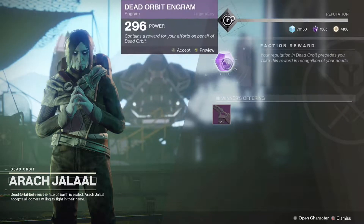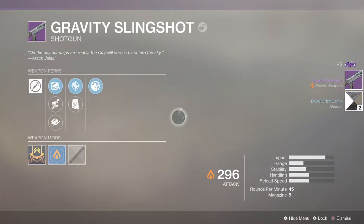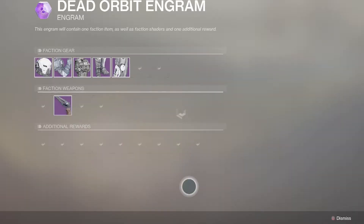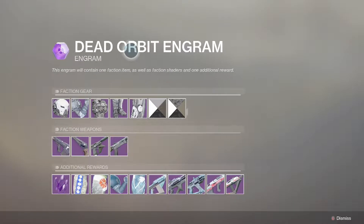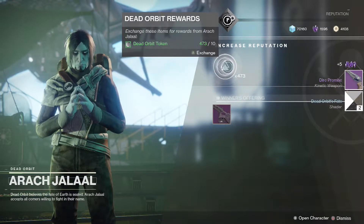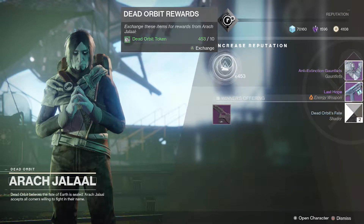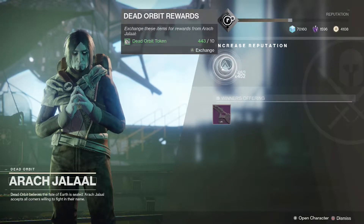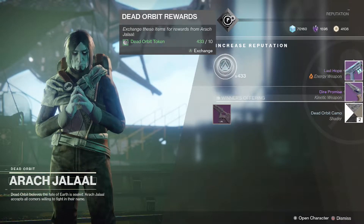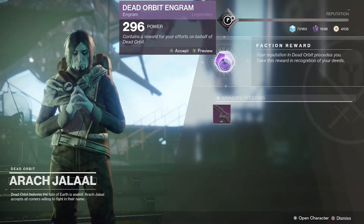Dead Orbit shotgun next — I'm pretty sure we can get anything else from Dead Orbit, and yes it is. In case you want to know what everything looks like before I open it, this is what the armor piece looks like when it loads — that's what the armor looks like for the Titan. Dead Orbit hand cannon again, then gauntlets again. Last Hope, which is actually a really good sidearm for Crucible. Dead Orbit again — we're getting really unlucky. I want to get the full set of armor, but they capped the amount of packages you can open at 30, so if you don't get what you want in 30 packages, you're screwed.